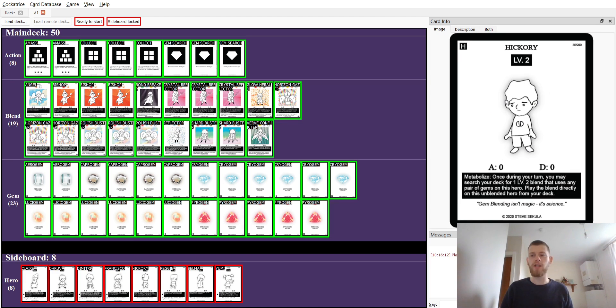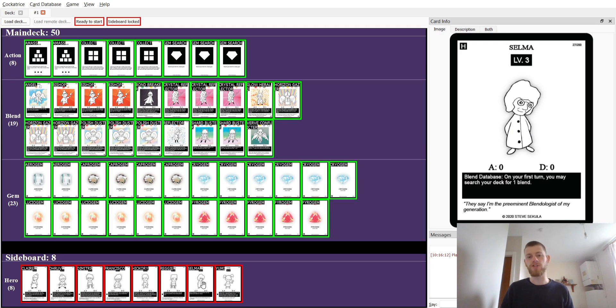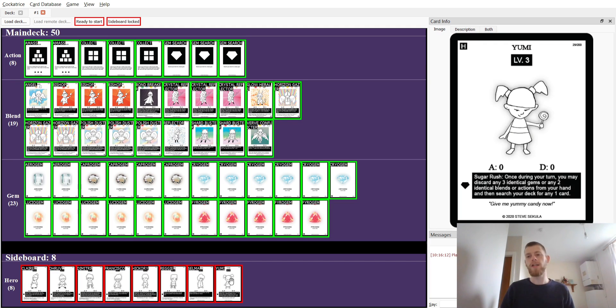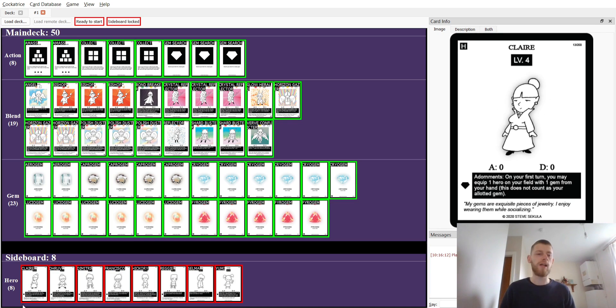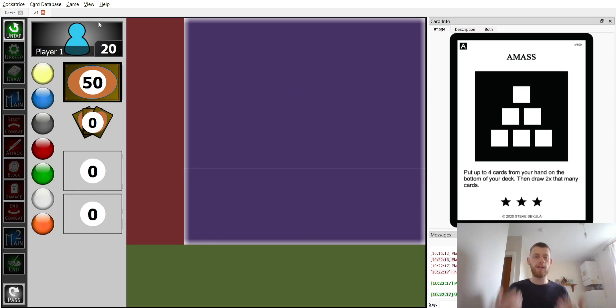We're running Francisco and Hickory, then Reggie in the mid or late game, Selma to find Shardbuster, and Yumi in the late game to find the last card needed. Claire has already been explained. Now I want to drop into the game and showcase what we're doing.